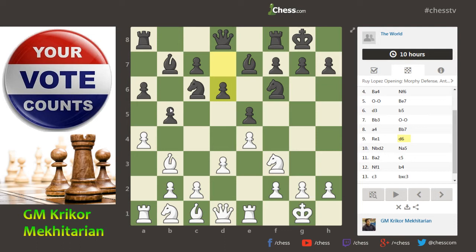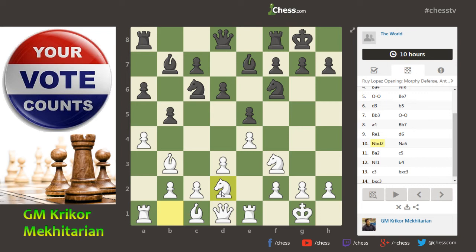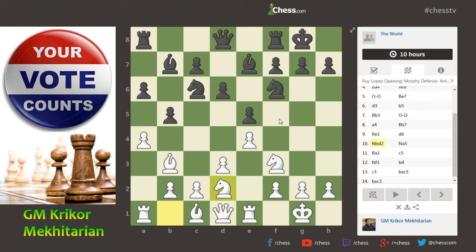Now I can play Nc3 attacking the b5 pawn, but I chose Nbd2 — pretty classical too — just to play Nf1, Ng3, and eventually try to jump to f5, creating some sort of initiative on the king side. Nga5 was played, Bc2, because I'm never giving this bishop for this knight. And it's not a problem that I lose the a4 pawn, because I should get it back too if black takes there. But besides that, bxa4 just completely ruins black's structure, so that's not advisable at all. So c5 was played, Nf1, trying to jump to g3, or eventually to e3 in some lines too.